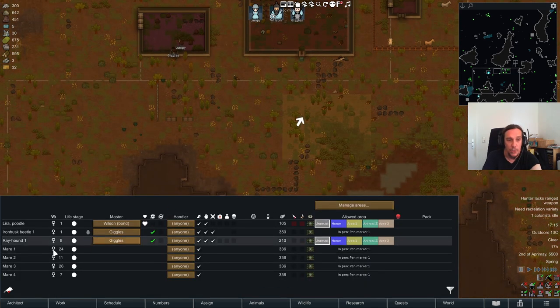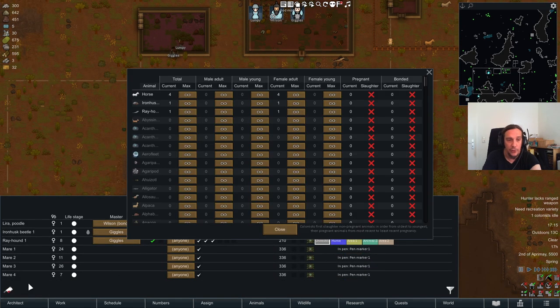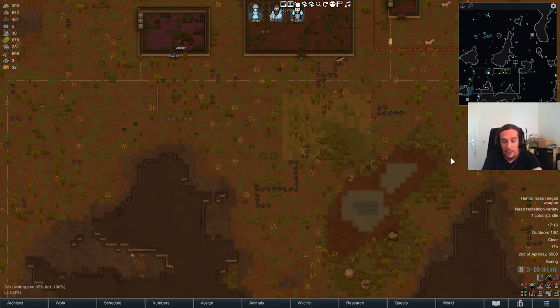When you grow larger livestock amounts, make sure you make good use of the auto slaughter menu. It was only recently introduced in version 1.3 and allows you to set up maximum population amounts for certain species. If you start breeding something like chickens, really do yourself a favor and use this tool — it's awesome. Otherwise you'll be growing insane.